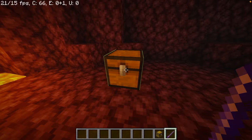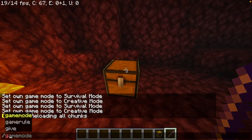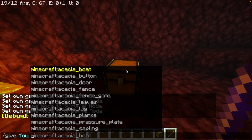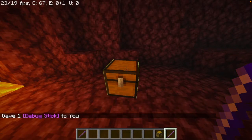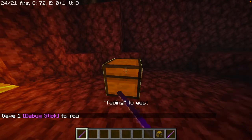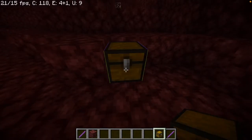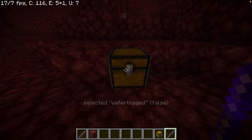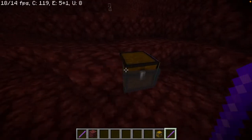The way you get this debug stick is by using the command /give, your name, and then debug_stick. You press enter and you get a debug stick. Now place down your chest. Shift left click until it says waterlogged false, and then while shifting, right click. And then you'll be able to see some water right here.